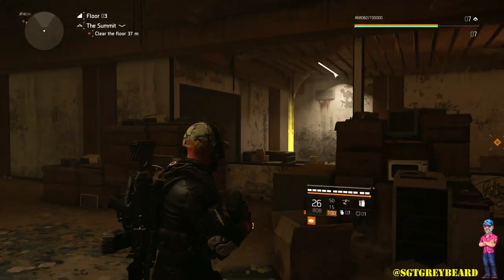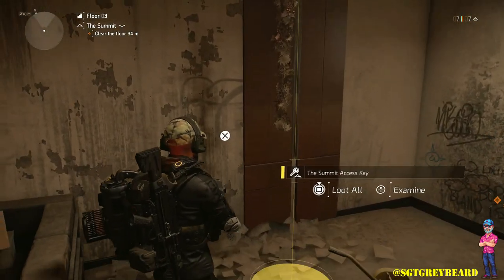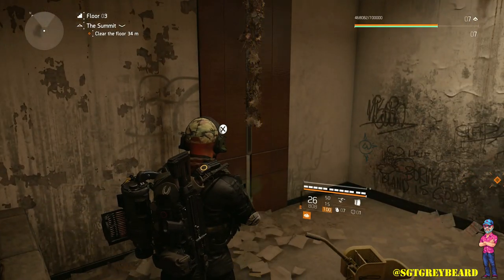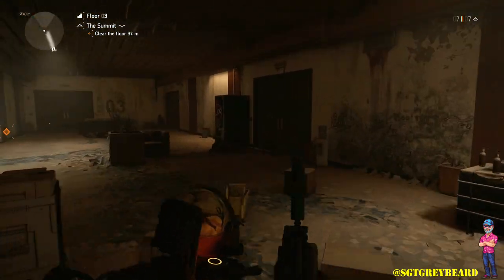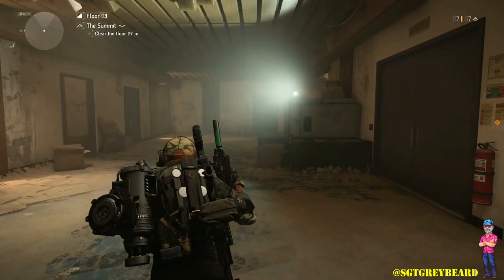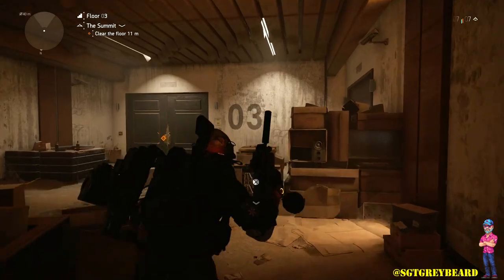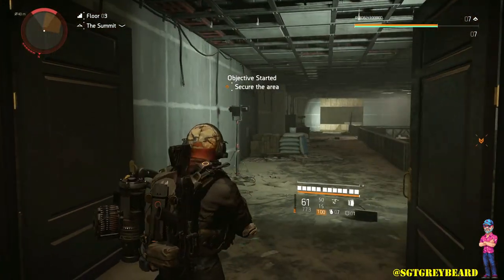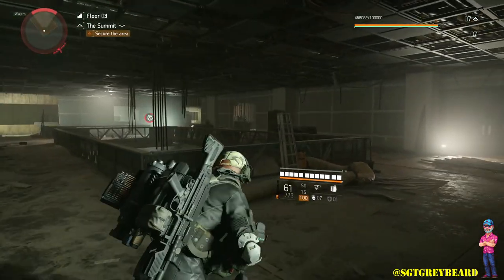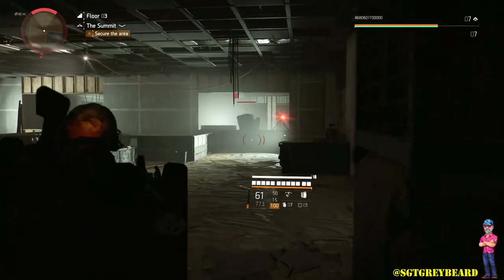The first thing to cover has to do with summit keys. You need to pick these up — you'll find them every three floors, and those keys open the caches right before the elevator. Keep in mind that the key could appear on any floor within that group of three, so really take your time. Once you take the elevator up, you cannot go back down to find a key you may have missed.